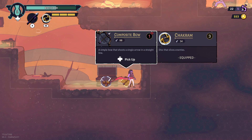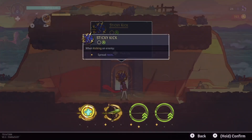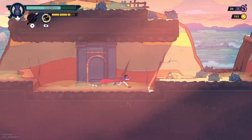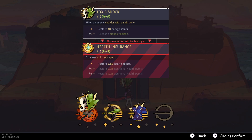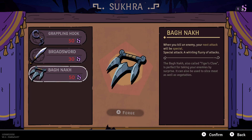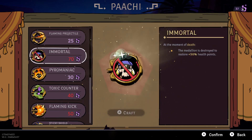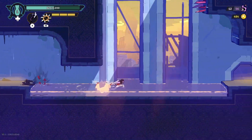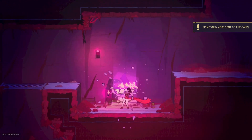Another thing that can help you in your run are medallions. These give you special abilities like poisoning or slowing down enemies, and depending on which slot you place them, you can increase the effects of other medallions next to them. But just like weapons and tools, you can only find the medallions you've unlocked in your next run when you've crafted their recipe back in the Oasis. Crafting them requires spirit glimmers, which are purple things you collect from enemies and find around the game. Just like gold, you lose them when you die, so you have to go to fountains around the levels to send them back to the Oasis.